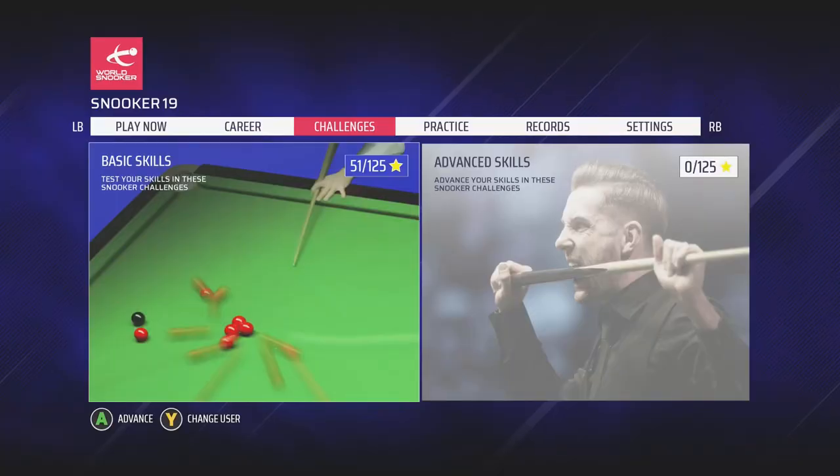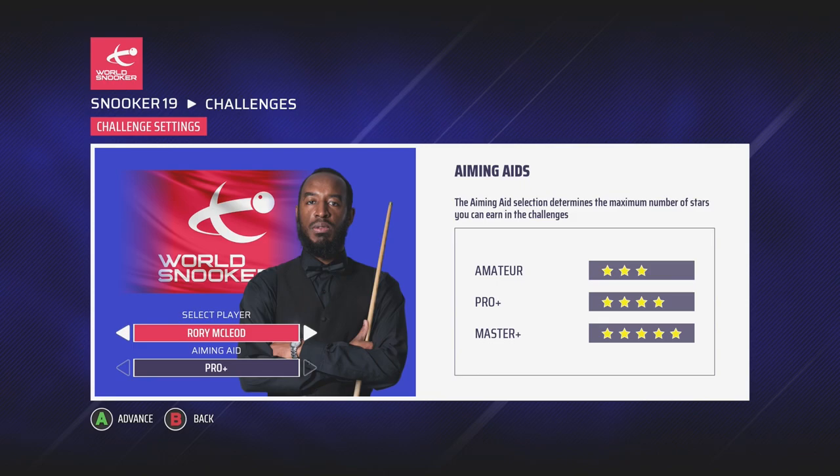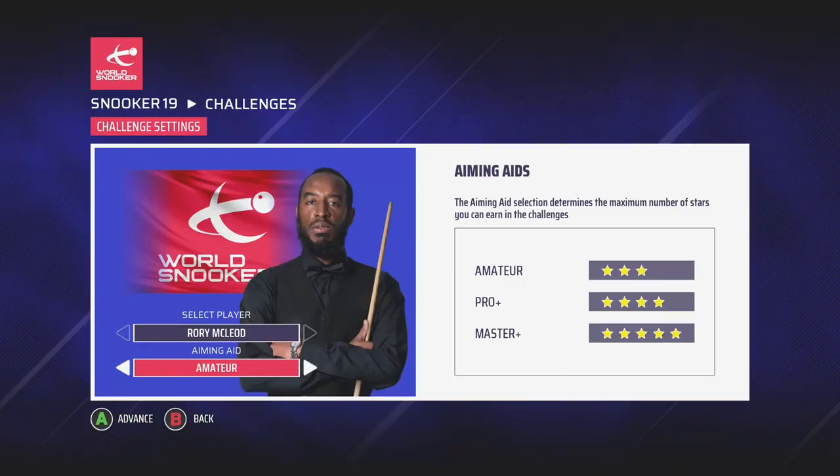Welcome to this playthrough of Snooker 19's Challenge Pack DLC. We're going through the advanced mode skills - we did basic in a previous video. I'm going to play as Rory on amateur difficulty. The reason for this is when I played the basic one it was really really difficult, so I knocked it down to amateur just to get some stars so I can unlock the next one.